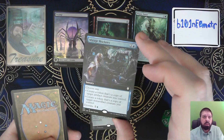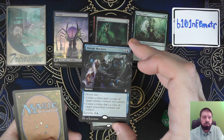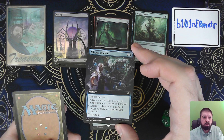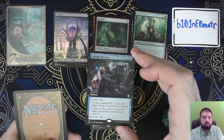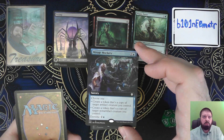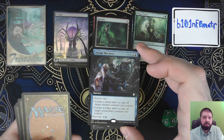Mirage Mockery. So this is a commander card. Choose one: create a token that's a copy of a target artifact creature you control, or create a token that's a copy of a target non-artifact creature you control. Or you can entwine it. I don't know how that works out value-wise, but I think it's a cool card.